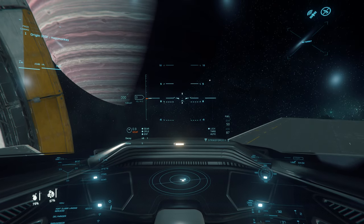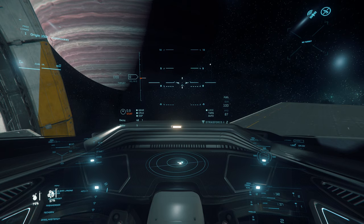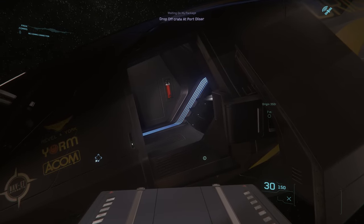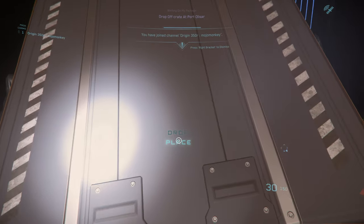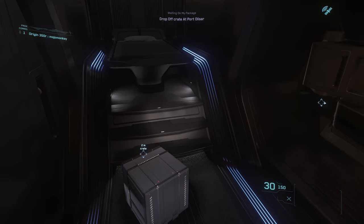The 350R is pretty cheap to operate. Across repair, rearming, and refueling, you're unlikely to spend more than 1,000 credits, even if you've been firing the missiles. There are 4 cargo units of onboard storage, but being realistic, that's barely worth trading with. The physicalised hold is more useful for ferrying your own luggage. You can do box delivery contracts using the internalised space, and given the straight-line speed of the 350R, you could work through those fairly quickly and chain together a profit.